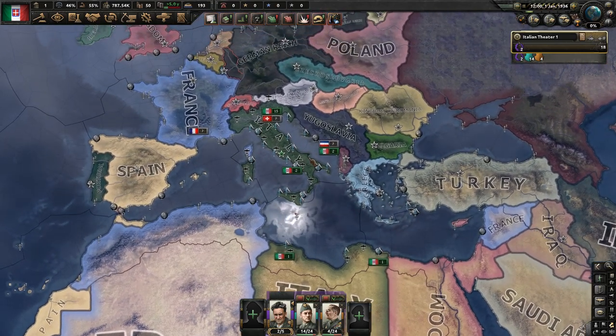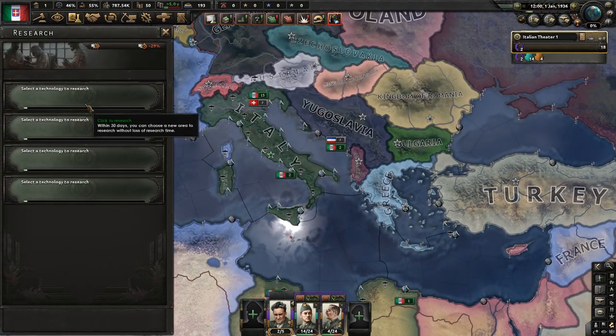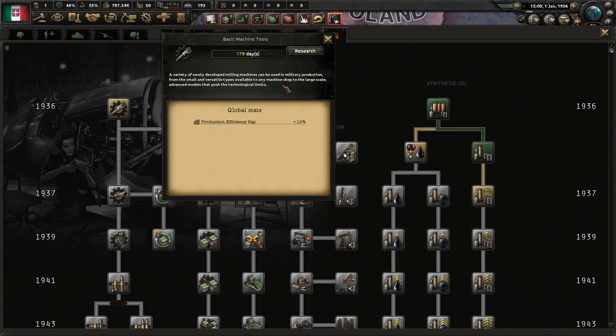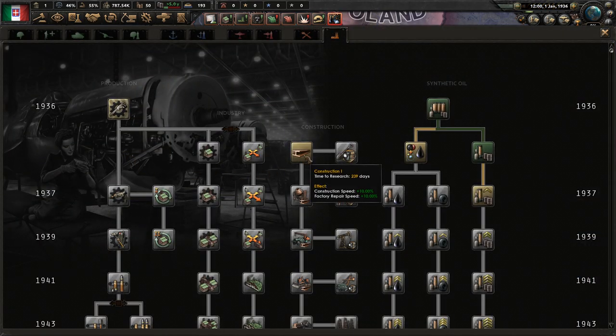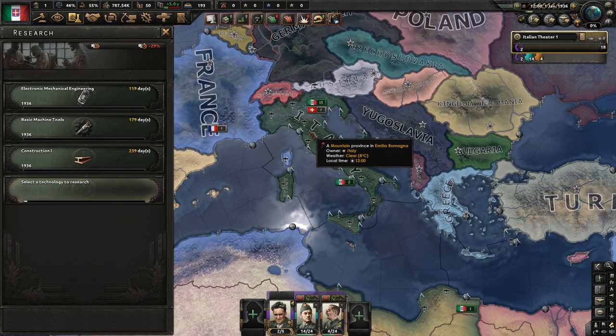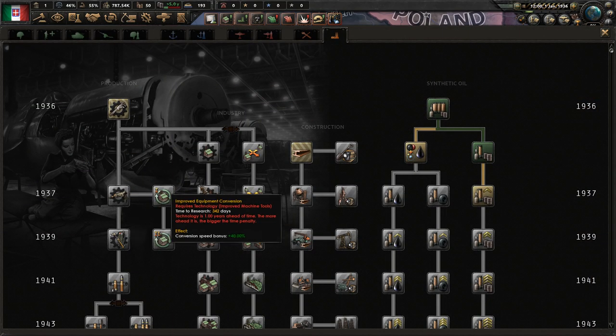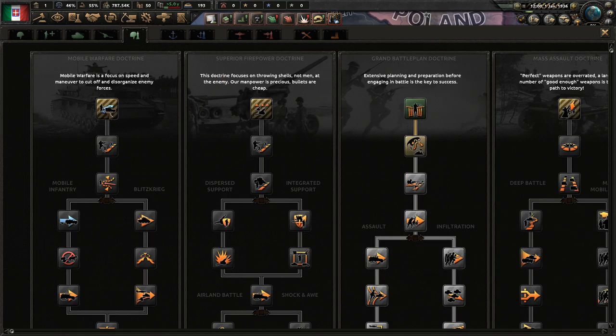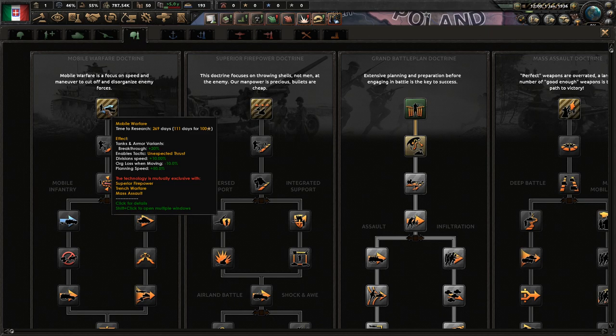That's going to be incredibly important for a short war with Ethiopia, so we're not going to be grinding. You might ask: what if we don't commit all our air power down in Ethiopia — won't that save oil? Yes it will, but on the other hand every airplane you have down there actually gives you a buff to air superiority. I'll show you how that's demonstrated.